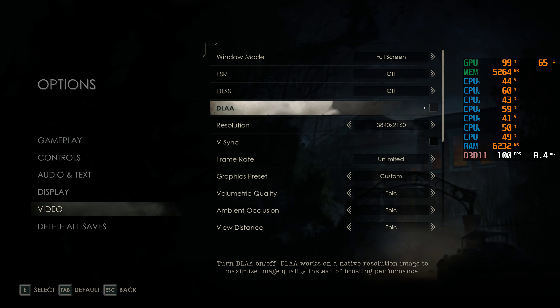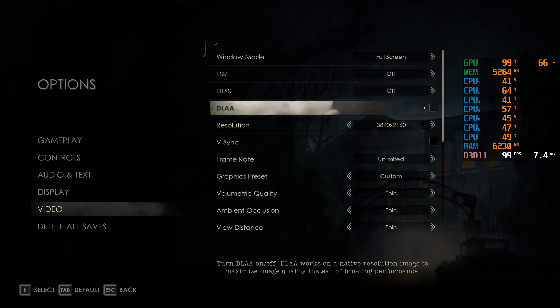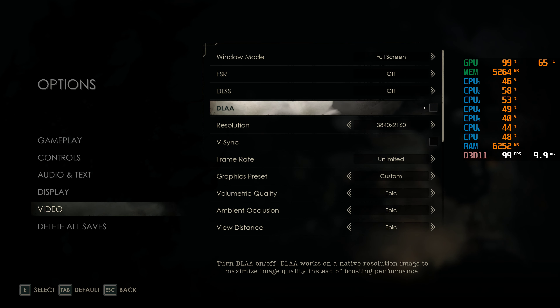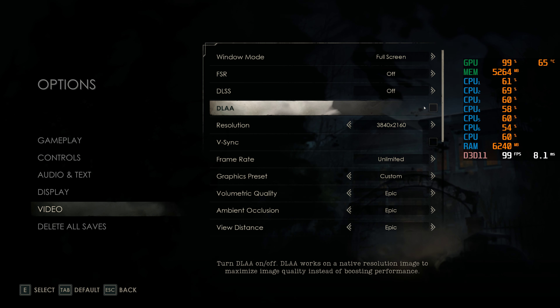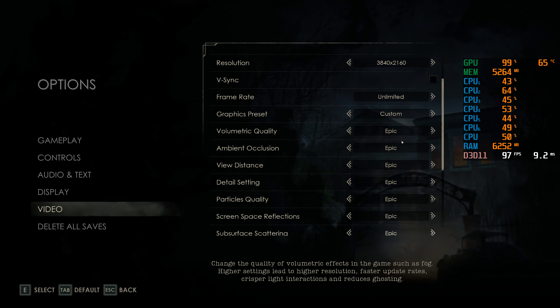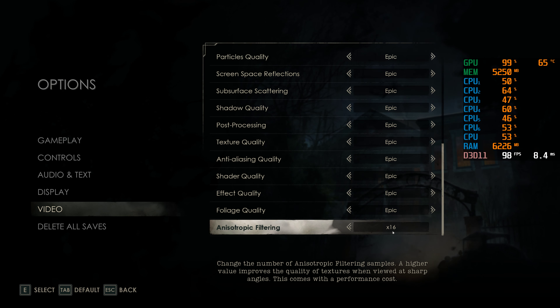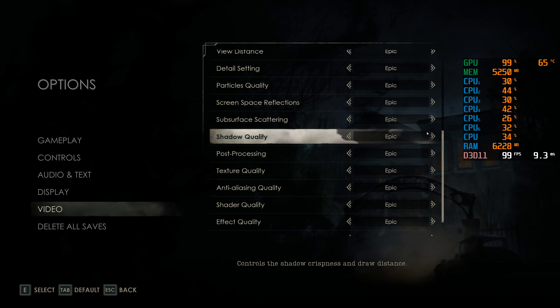You could use DLAA with DLSS, but then you're getting downsampling of the image and upscaling it back to 4K. I think you need a bit more horsepower for that. DLAA would probably be perfect on Full HD or 2K resolutions — for 4K, if there's a jagged edge, it's there to stay. We're going with vertical sync, frame rate unlimited, and graphical preset is custom because once you set everything on Epic, anisotropic filtering automatically gets set to 8x — switching it to 16x gives you the custom setting.